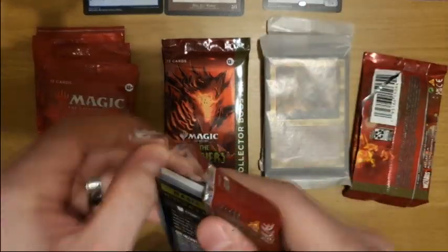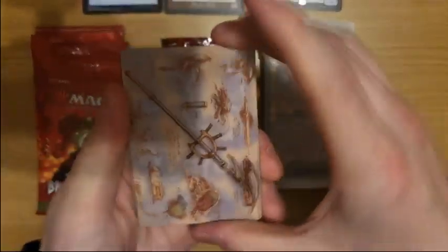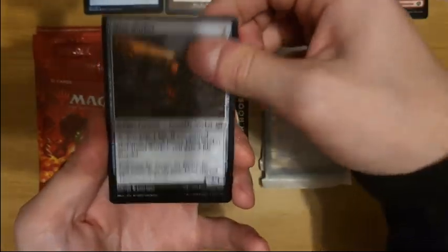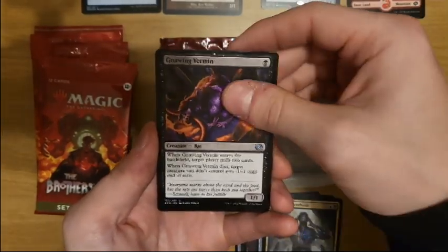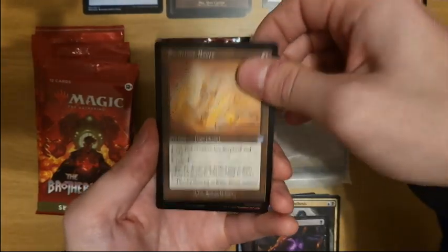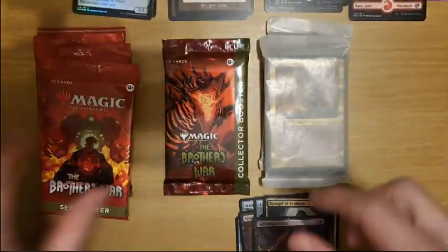With each booster I'm opening, as you can sort of see, there is a great color difference. I would say it leans heavily into Azorius colors and not strongly into Golgari colors, but that's roughly from what I've seen. I do love the blueprints and art cards you get.